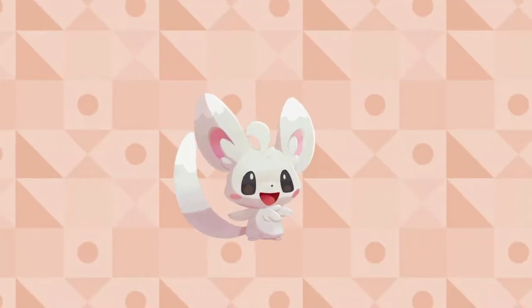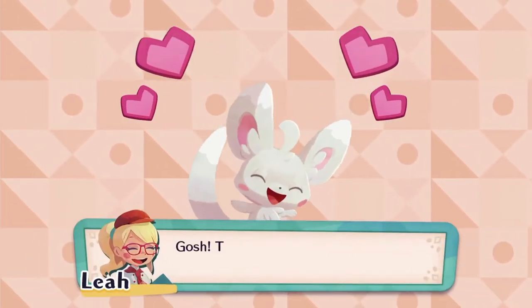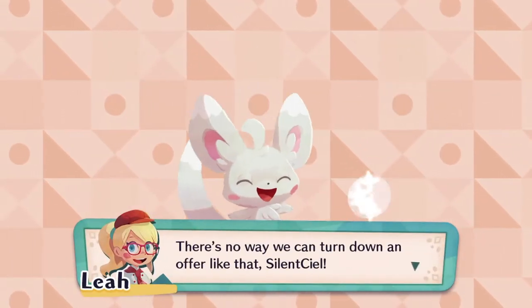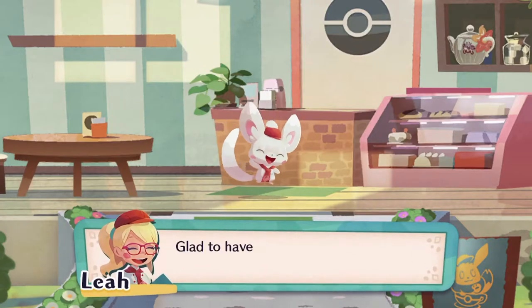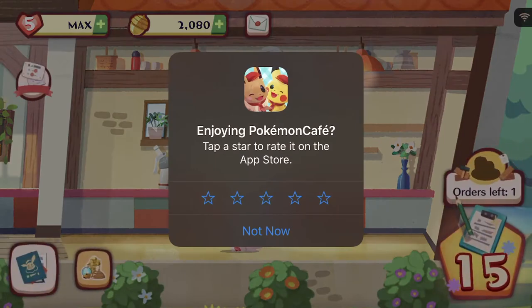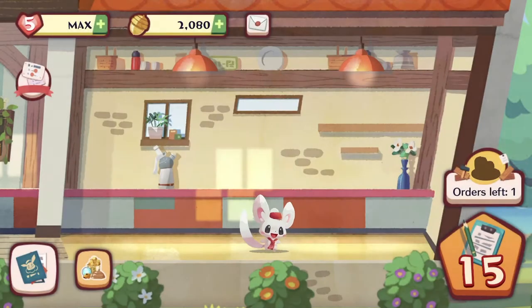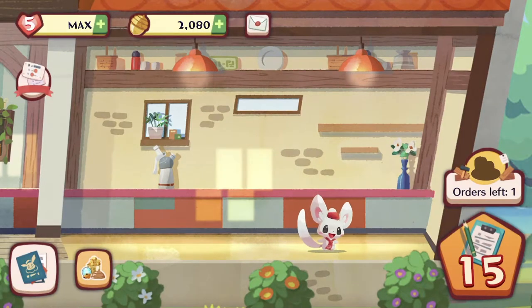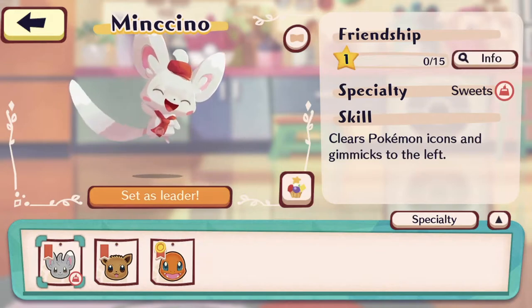So the rest of the conversation is exactly the same, so let's just skip through this — it is not necessary to read. Enjoying Pokemon Cafe? Tap a star to rate it on the store — no, I'm not gonna write a review! You can watch my video to understand how much I'm enjoying this game. Mincino, you can finally use you! Clears Pokemon icons and gimmicks to the left — so his skill will point to the left.